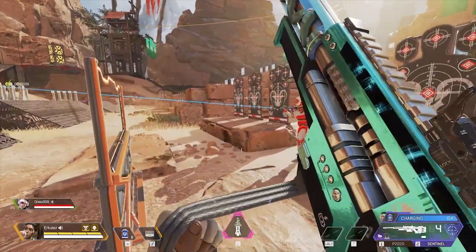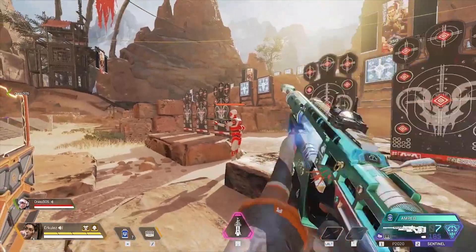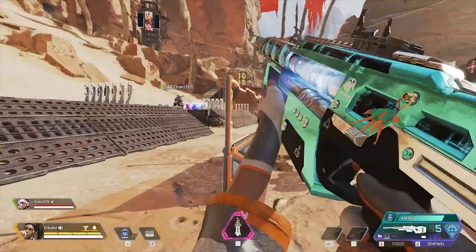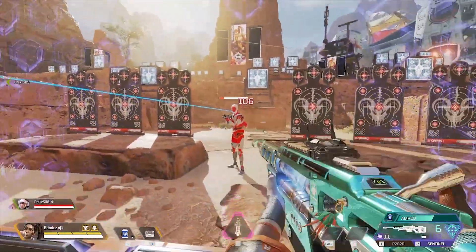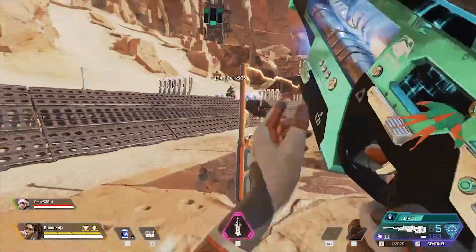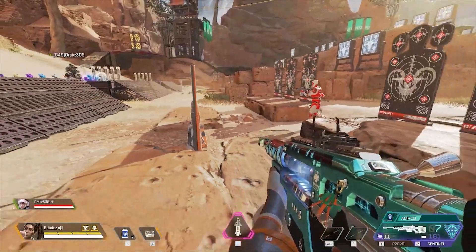With a charge, we have an 88 body with a 176 headshot. Incredible. What happens behind the Rampart shield? 106 body, 212 headshot ladies and gentlemen — with just the Rampart while we are amped up.